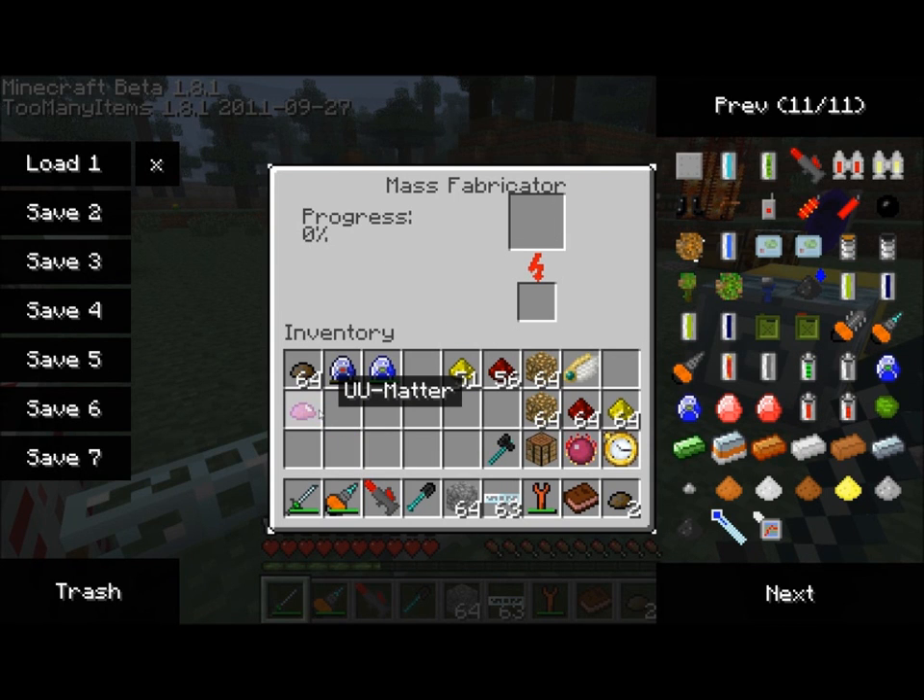UU matter — there are several recipes for it in the game. You're going to want to figure them out for yourself. Alblaka wants these to be secret recipes; I don't think he wants them being made public. But it's really not too hard — hint hint — to figure out what the recipes are. So go ahead and figure out for yourself what to do with UU matter and combine it.